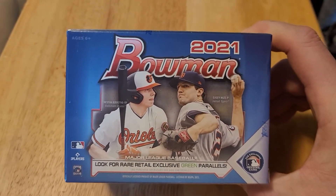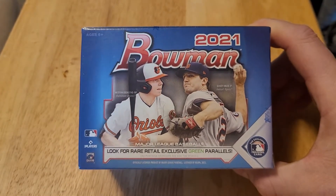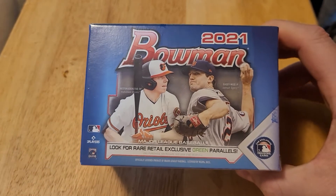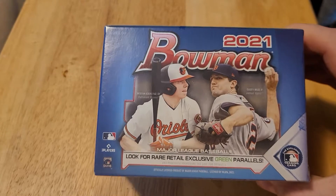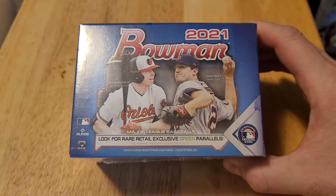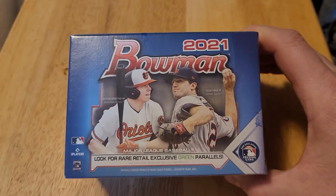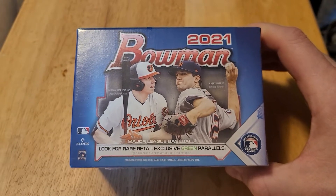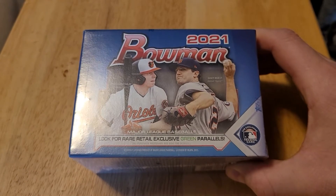I did some research and found that the total set has 250 cards. 100 of the cards are established major league players and major league rookies. 150 of the cards are the prospects. And then there's even a subset of that where it's their first Bowman card. Those are the ones we're really looking for — the ones marked First Bowman — and that is essentially the player's first ever baseball card. If they become a star, those First Bowman cards can have some value.